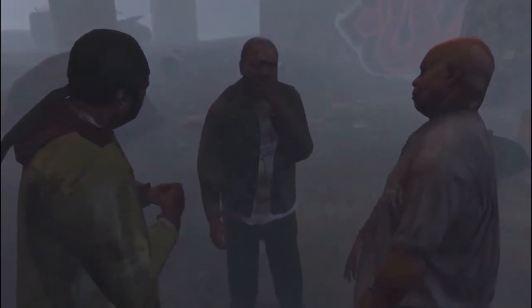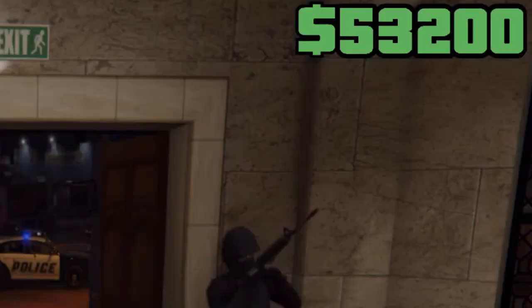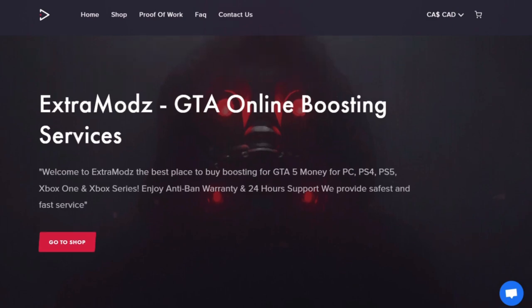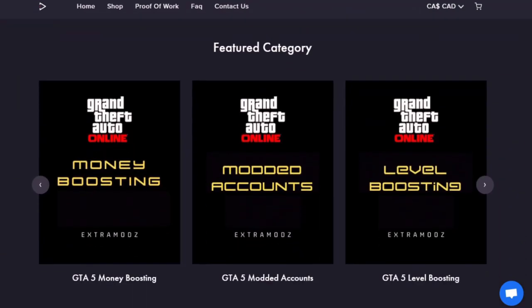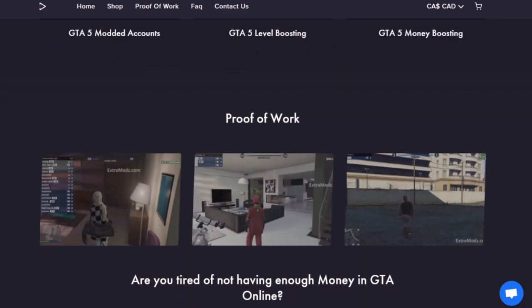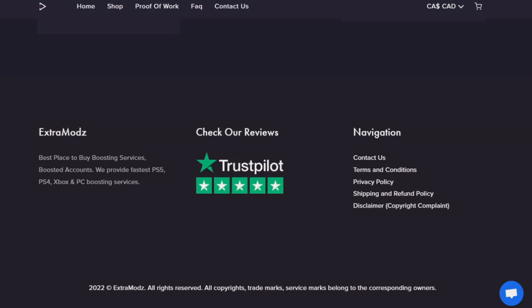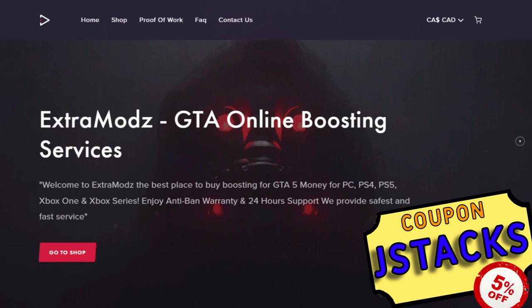Are you tired of being broke in GTA Online, having to do heists all day but still having less than 10 mil? If you want to avoid all of that, you need Extra Mods, where you can get money boosting, level boosting, and even modded accounts for all consoles and PC. It's easy to purchase, they have 24/7 customer support and great reviews. Check out Extra Mods in the description and use coupon code JSTAX for 5% off.